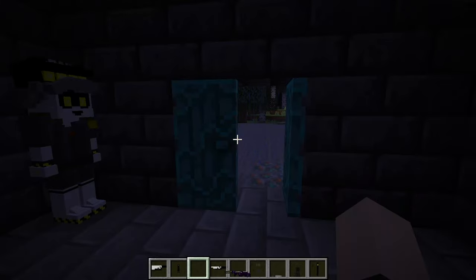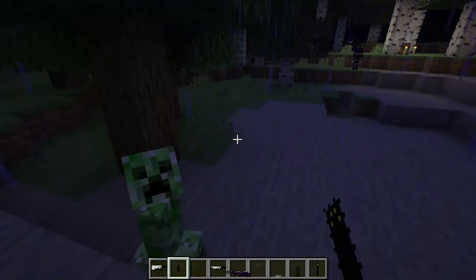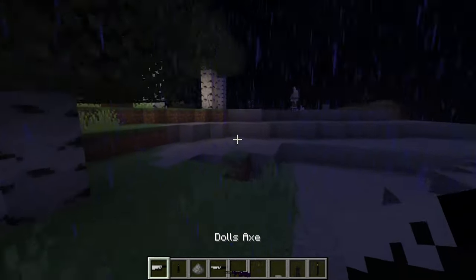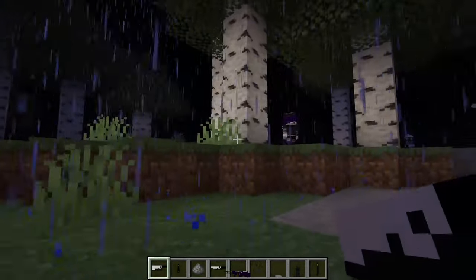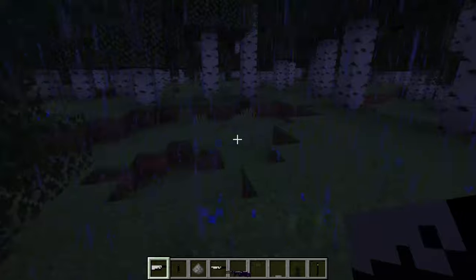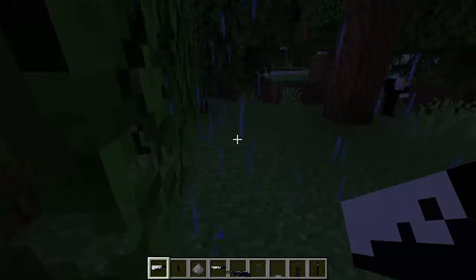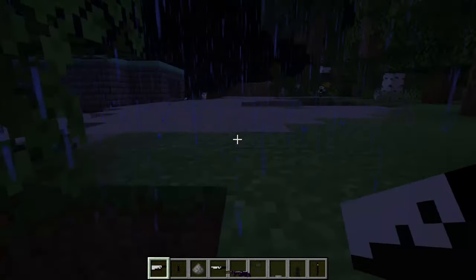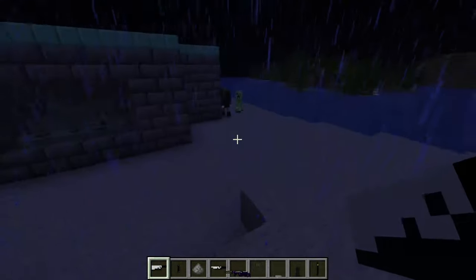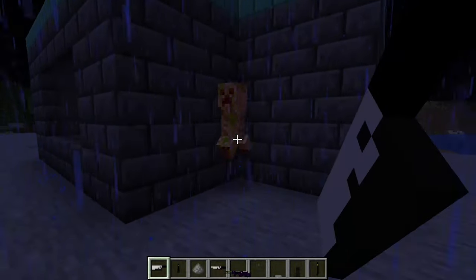So now we're going to test out our weapons. We have N's chainsaw — makes a chainsaw noise. It's a little loud, not gonna lie. We have Doll's Axe. I really wish that when you slap him with your fist or whatever, he would actually say 'did you just slap me with that arm?' like he does in the freaking series. Doll's Axe is not a very strong weapon — not very strong at all.